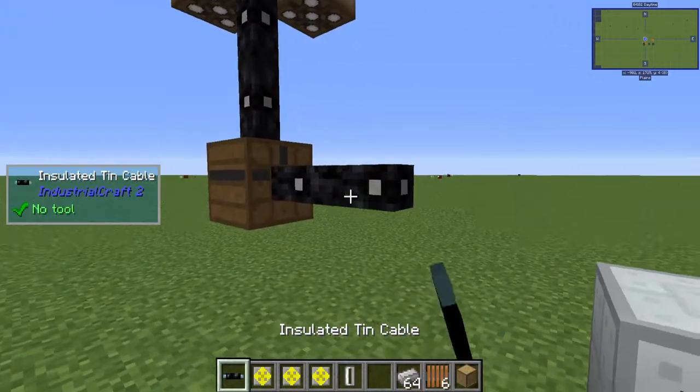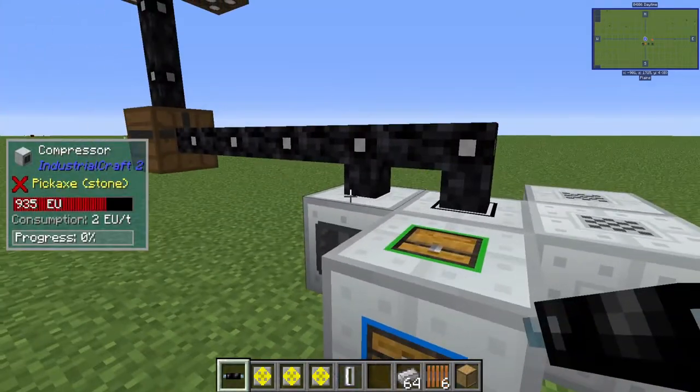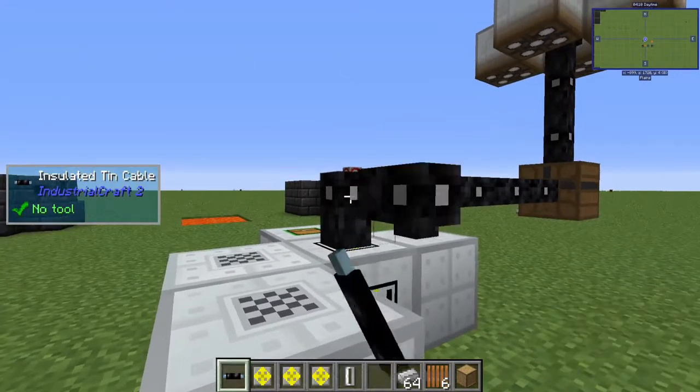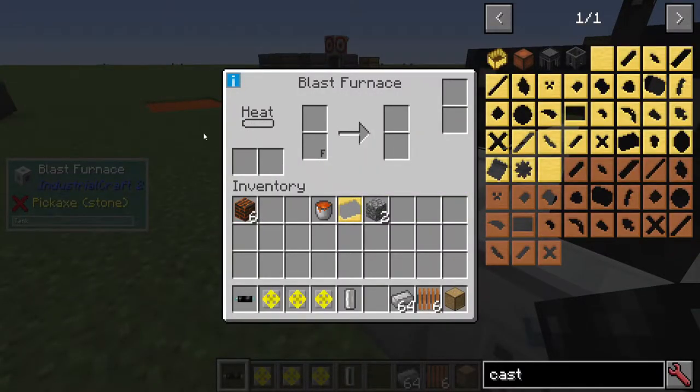From here, we're going to want to connect to a power source: the compressor, the electric sorting machine, and the electric heater. From there, we should notice that our blast furnace starts heating up.